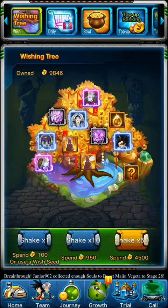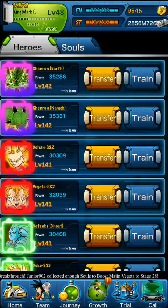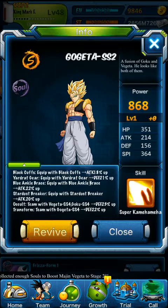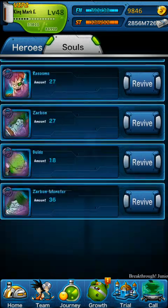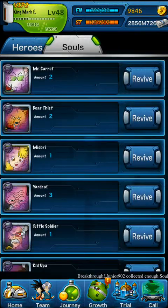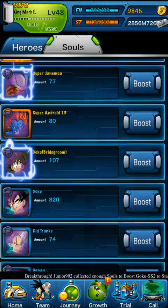I heard this is one of the better events. You saw the Souls I got — just imagine if you do it times 50. I now have enough Souls to revive Gogeta Super Saiyan 2, who I actually need. And if I really wanted to, I could even put Vegeta Super Saiyan 4 or Goku Super Saiyan 4 in my team, because they're both powerful. And I actually needed those Gogeta Super Saiyan 2 Souls for the boost of Super Saiyan 4 Goku and Vegeta.